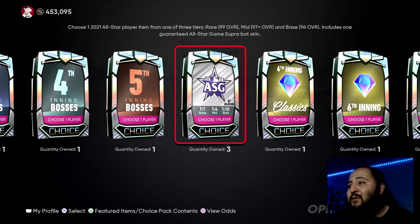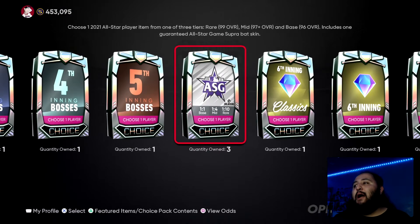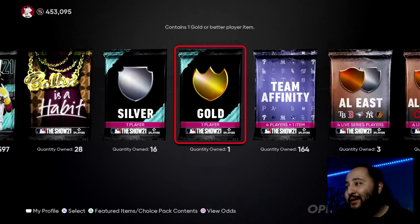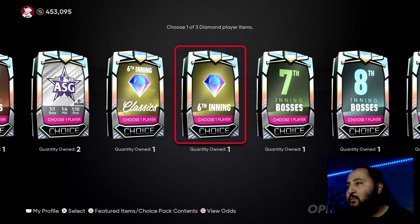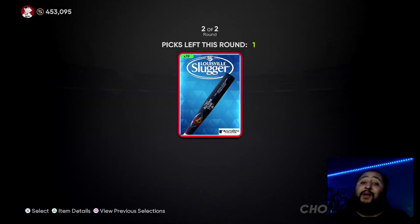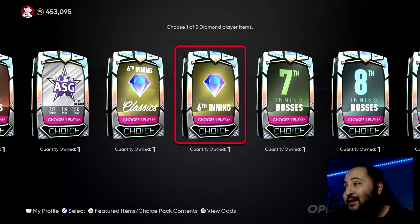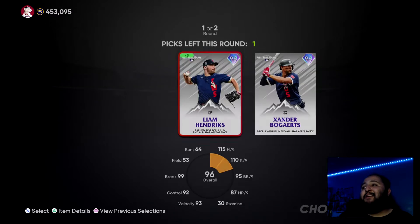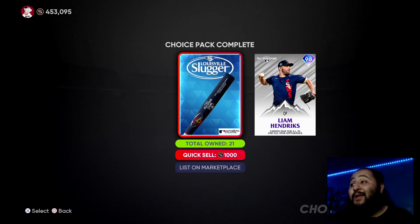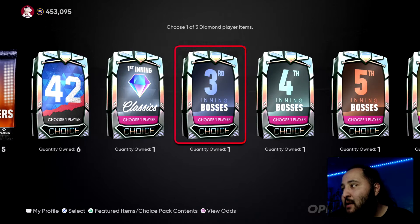We got three All-Star Game packs. I want to see a rare round, but it's probably not gonna happen. We got mid-tier, we got base, and we got mid-tier. Are we cooking up a rare round for the last pack? Here it is — ah, base. It is what it is. We got 21 bats total, that's 21,000 stubs right there.